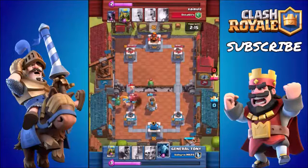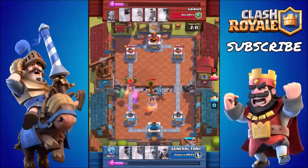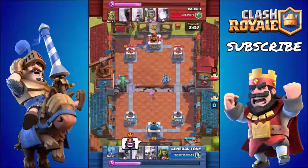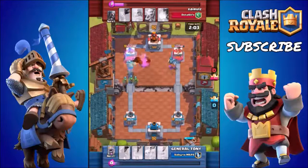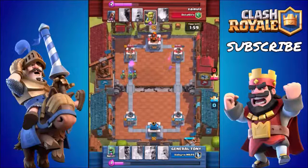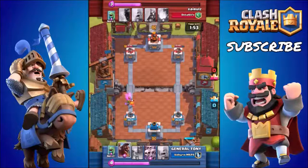Let's get into number 1 and start off with the attacking cards. The attacking cards you typically see in the lower arenas are the Giant, the Balloon, and of course the Hog Rider — those are the main 3. You have to make a choice: you shouldn't really use 2 of them, or if you do use 2, you have to be very careful when you deploy them at the same time.